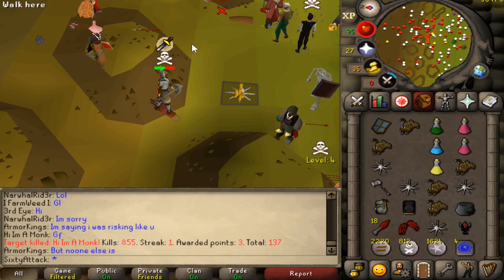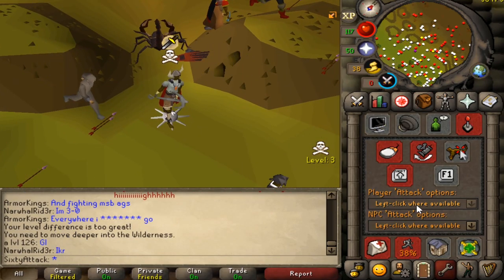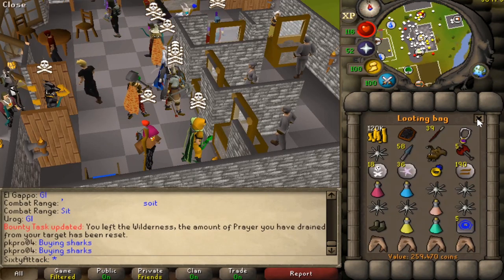Good fight Mr. Ballista man — unlucky. God I hate when people stand under my loot. Can you let me loot and then stand back under it? That'd be fantastic. Loot is 259k, yeah wasn't expecting too much.